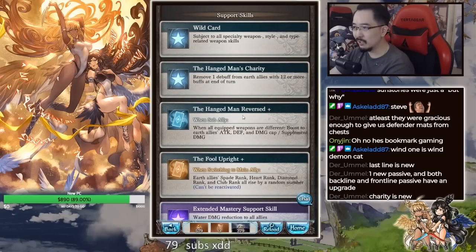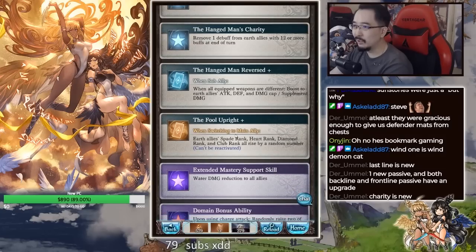Charity is new. Oh is it? Oh so actually the wiki is outdated, it's not updated yet. Remove one debuff from earth allies with two or more buffs at the end of turn. And we get supplemental as well — wait that wasn't there before, is it? Yeah that's not there before. So supplemental is new.